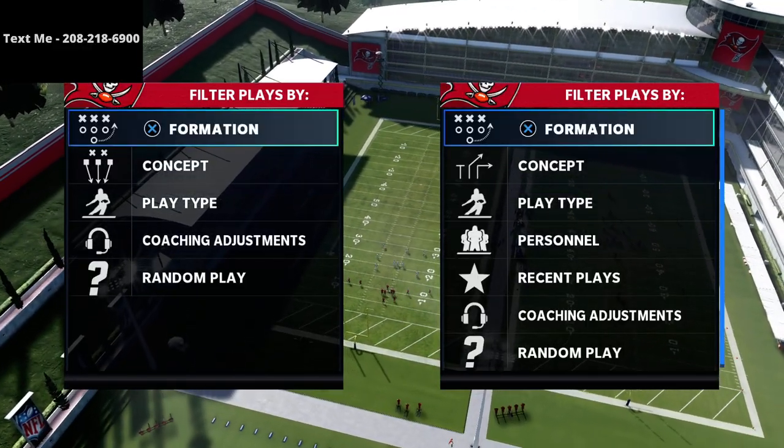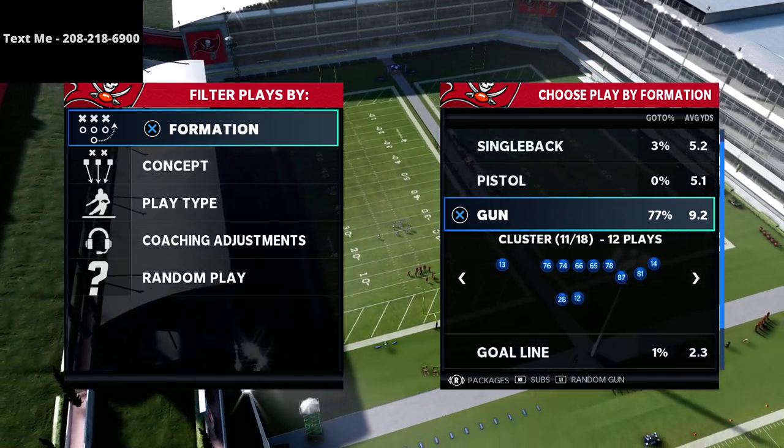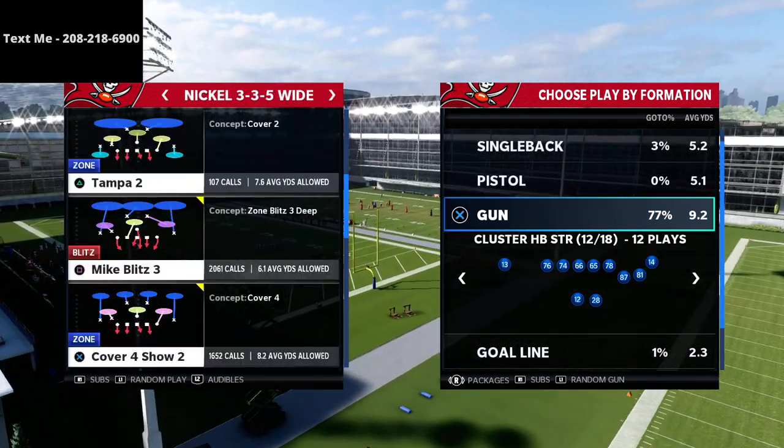In this video we're going to be breaking down a really effective passing formation in the Arizona Cardinals playbook, doing a couple-part series on the Gun Cluster mini scheme. We're going to be giving you a free mini scheme here on the channel.